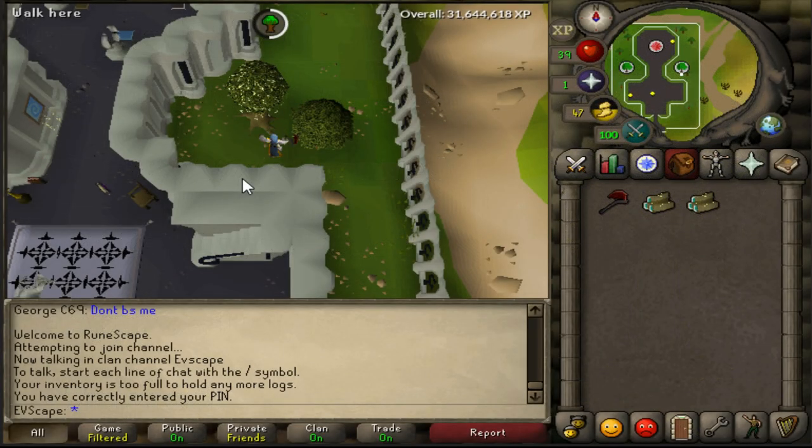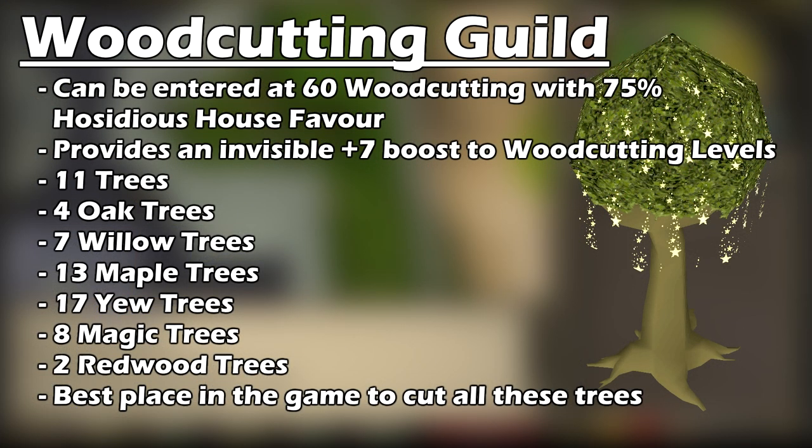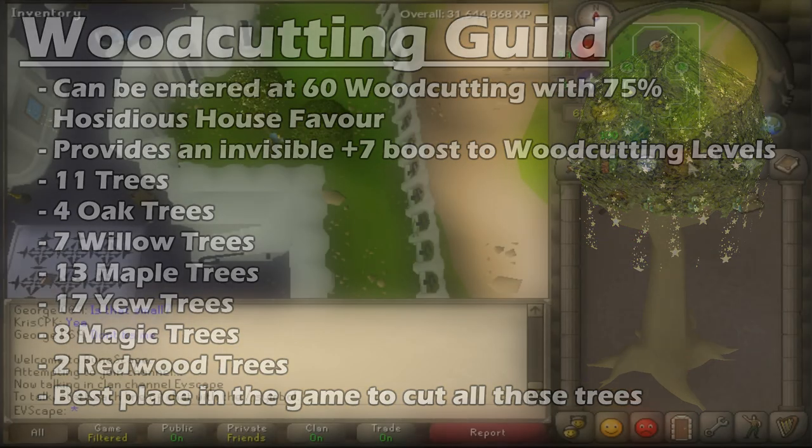Redwood logs can only be cut in the Woodcutting Guild. You can enter the guild with 60 woodcutting, provided you have 75% Hosidius House favour. The guild provides an invisible +7 boost to woodcutting levels and houses 11 normal trees, 4 oak, 7 willows, 13 maple, 17 yew, 8 magic, and 2 redwood trees. This is definitely the best place to cut all of these trees in the game once you have the levels to do so.